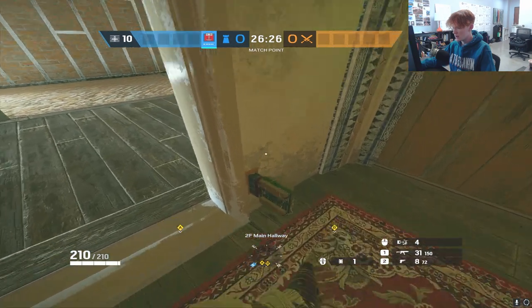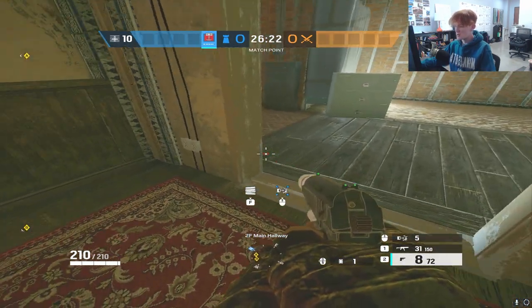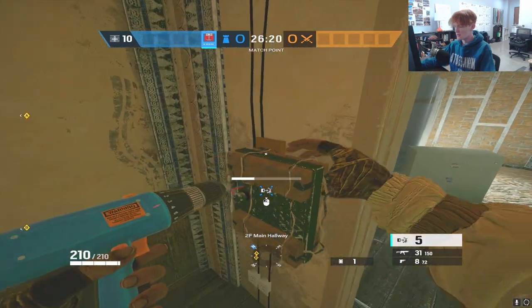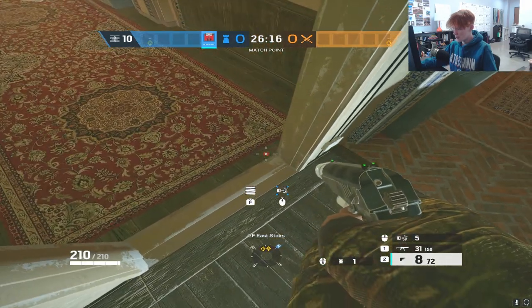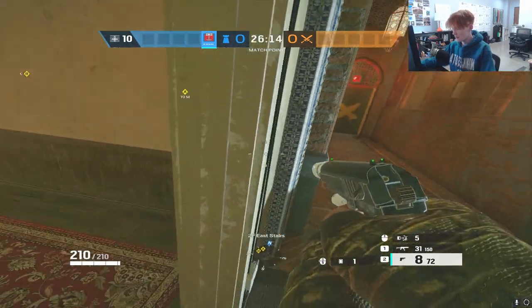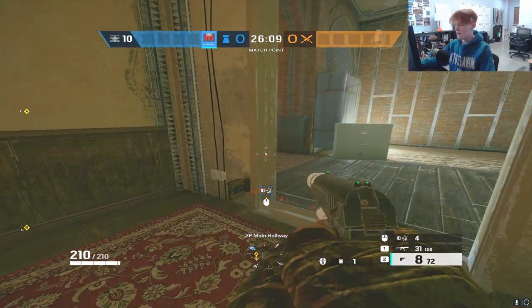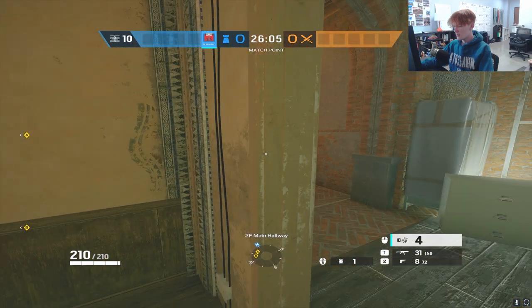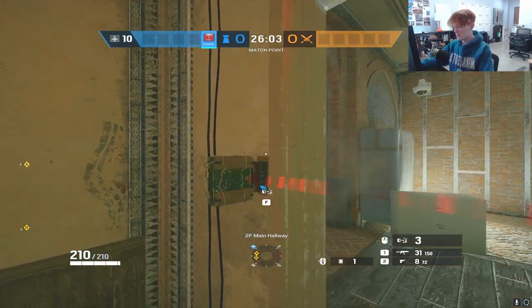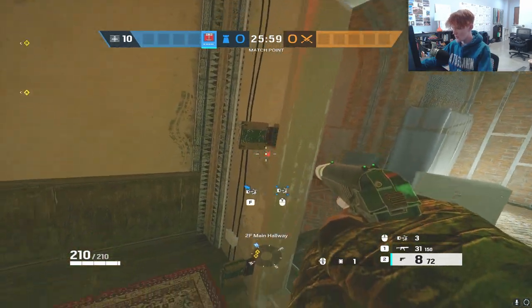That's why you want to put them lower. But attackers who know this will expect traps to be super low, so you can occasionally get away with placing one super high. When they look down for the trap, they won't see it up top and they run into it anyway. I'd say this is an advanced technique — generally stick to low placement, but you can mix in a high one to deceive them.